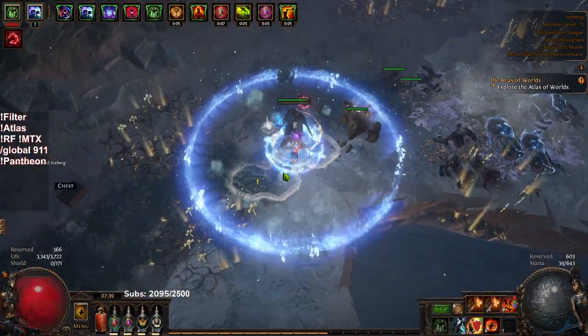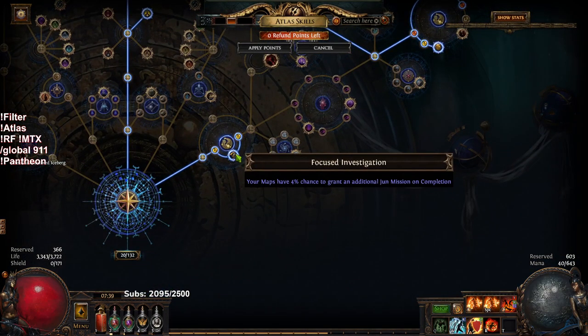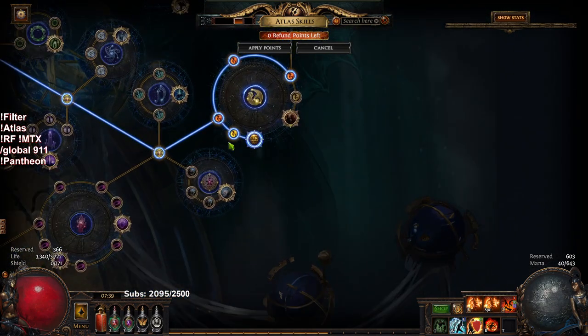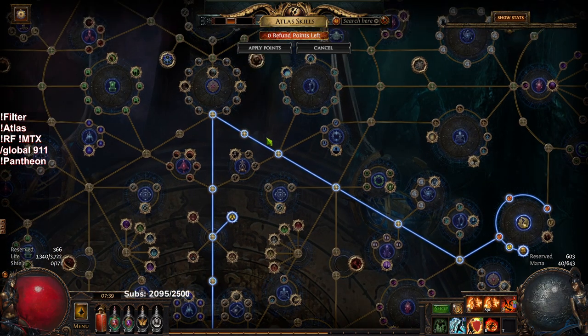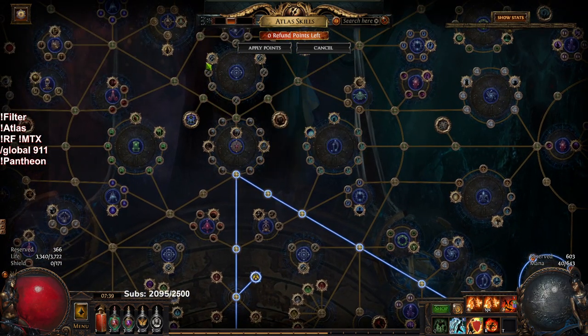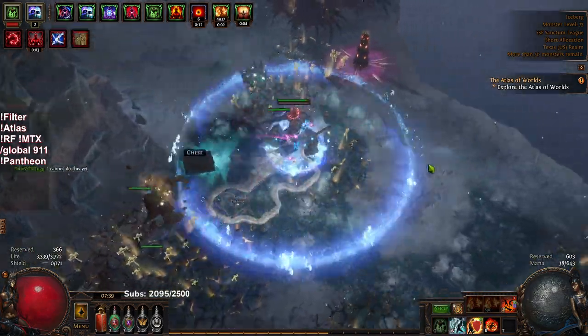So right now with my Atlas, this is pretty much what I do every league. I grab Focused Investigation, I grab Covert Stakeouts. And then my goal is to fill out Bribery and Effective Leadership, and then I start using my Master Missions to try to get Unveiled Year. Other than that, I will work on getting the Shaping the Skies node, and then potentially Shaping the Valley and Shaping the Seas.